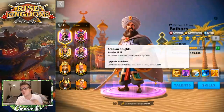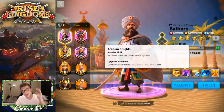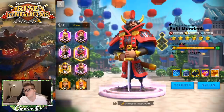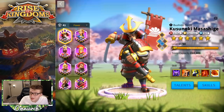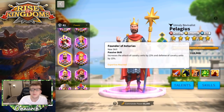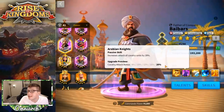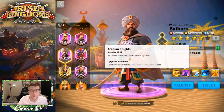His second skill, Arabian Knights, increases the attack of cavalry units by 20%. This is an excellent skill for an epic commander. Of course there are epic commanders like Oleg, Kusunoki, and Pelagius who give 30% stats, so it's a little unfortunate that Baybars only gives 20%, but it's 20% in attack specifically, which means you're going to be dealing a lot of damage.